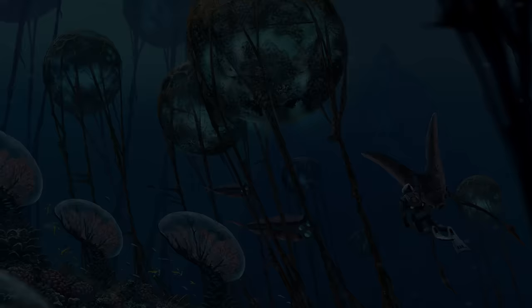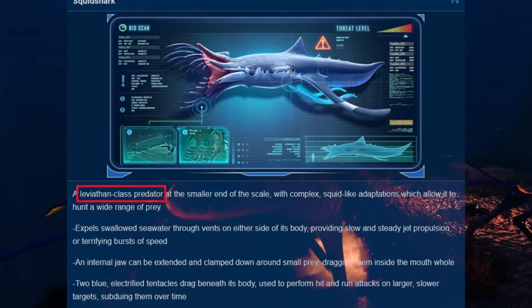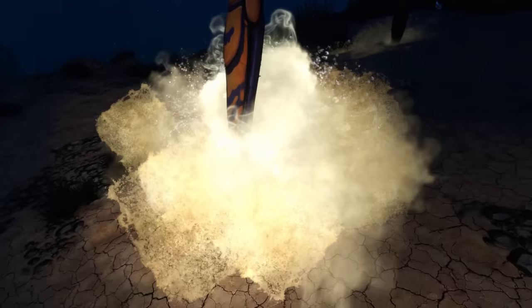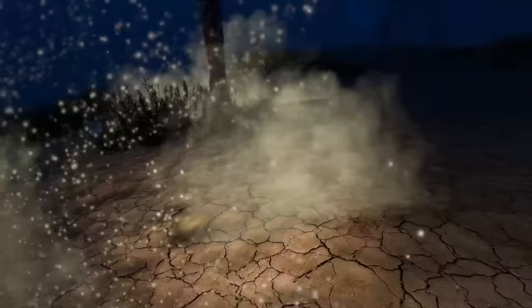I'll also be including any dead Leviathans that we know about. The smallest creature that still counts as a Leviathan on planet 4546B is the Sea Treader at 20 meters length. Some people think the Squid Shark is also a Leviathan — the databank entry calls it one — but it's not actually sorted into the Leviathan category, so I'll exclude it. The Sea Treader spawns under the floating island in Subnautica in the Grand Reef, or more specifically, Sea Treader's Path. They are the only Leviathan that doesn't actually swim on planet 4546B, and one of the few Leviathan species that don't want to eat your face. They even give you resources — say thank you next time you meet them.